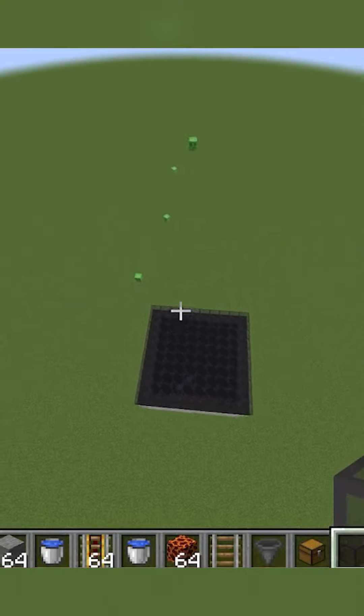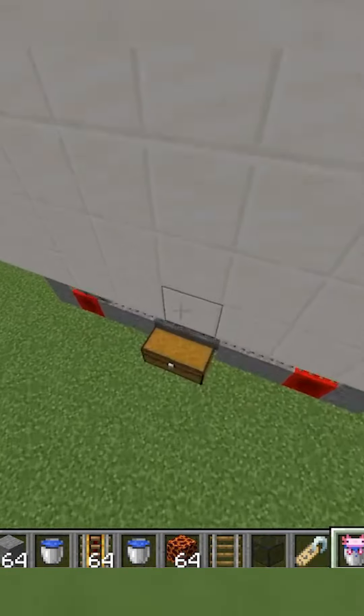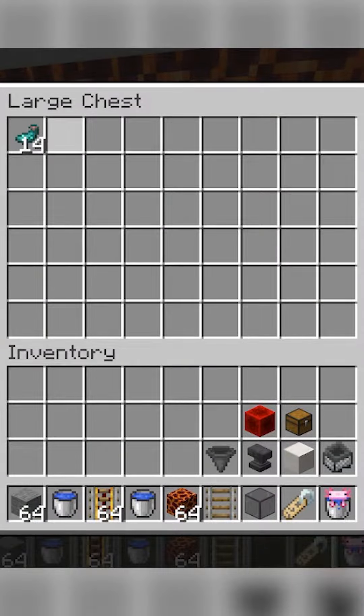Glow squids will spawn along with axolotls, who will kill them. The water stream pushes the drops toward the magma, which is collected by the hopper minecart and chest.